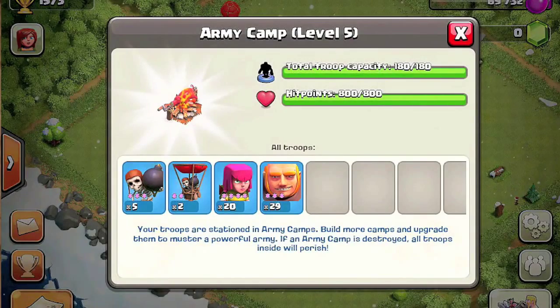So here is the army. You are going to need 5 level 3 wallbreakers, 2 level 2 balloons, 20 level 4 archers, and 29 level 3 giants. Now I don't think you need that many giants, but I'm just going to use all the troops I can so there's no failure in it.